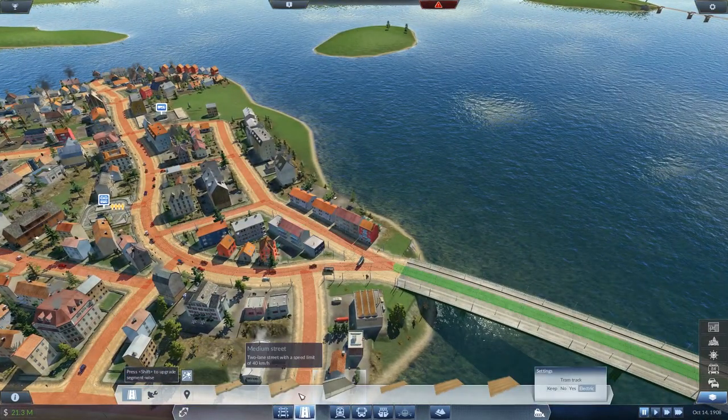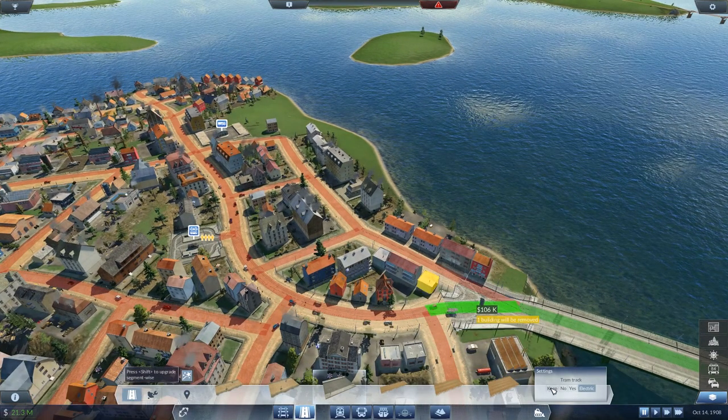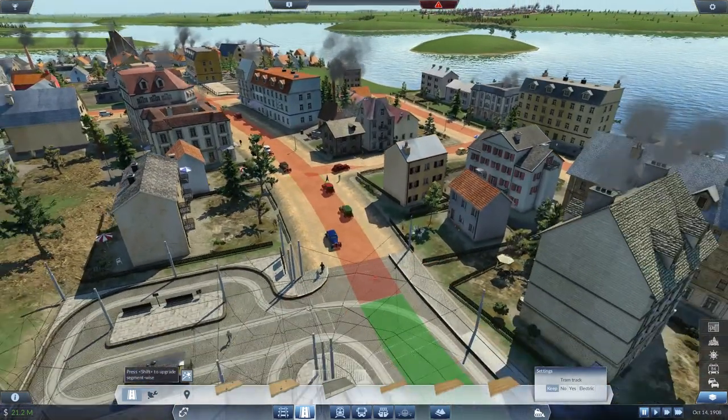Let's have a look at our roads real quick. The only way I can get a four lane street is going with a large street, which I'm tempted to try and plumb in here. If I can get this main drag here all updated, which I think I can — yeah, I can do this. So we want to keep the train track as we're now upgrading. That one.